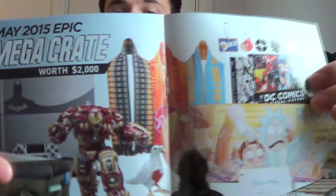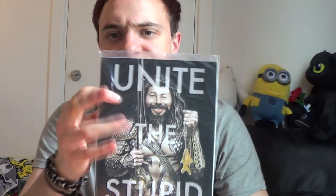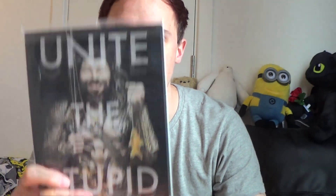Looking at the mega crate this month — that is awesome. It's a Batman theme, there's a giant Hulk item, a really cool looking bag, Archimedes from TF2, TF2 scarves, and other stuff — that's wicked, I want that. It's worth about two thousand dollars apparently. There's also what looks like a MAD Magazine with Aquaman on the cover. I'm not going to open this one either — it's Quinn's to open.